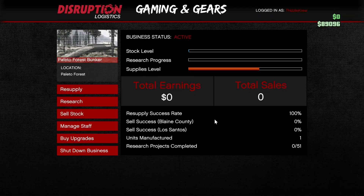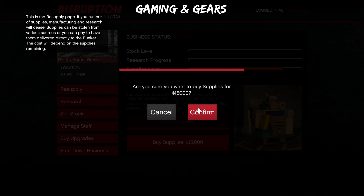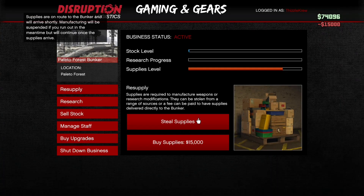This does require you guys to have the surveillance cameras, so make sure you have those. Where it says buy upgrades, first things first you want to go to resupply — make sure you have the option to resupply. Then you're going to want to buy the supplies.